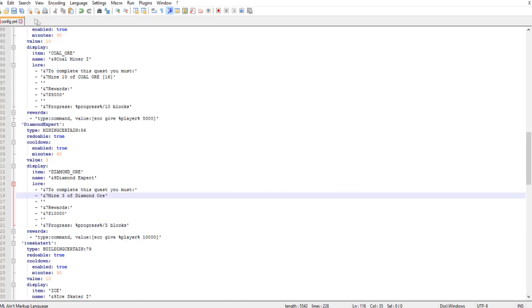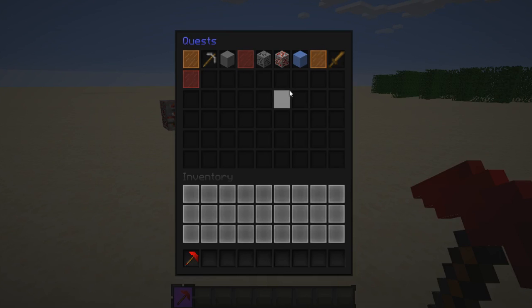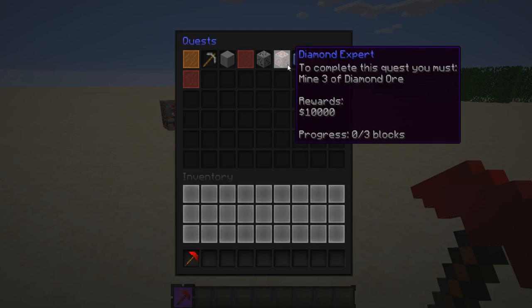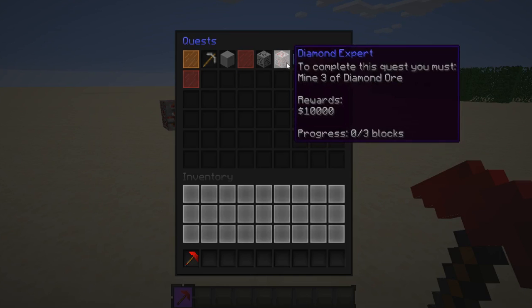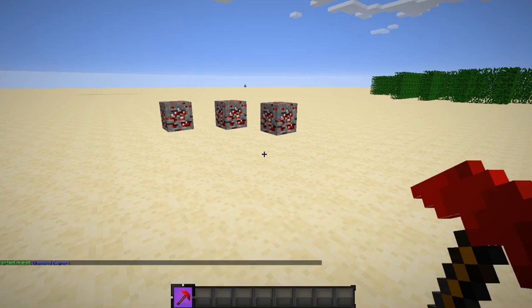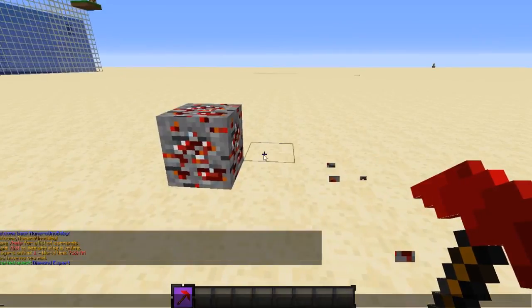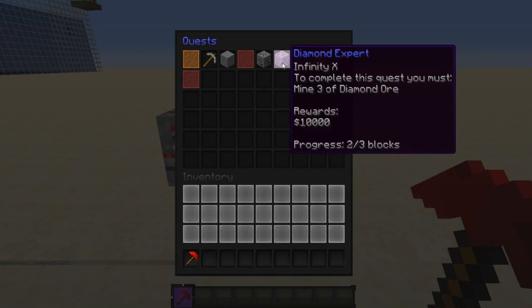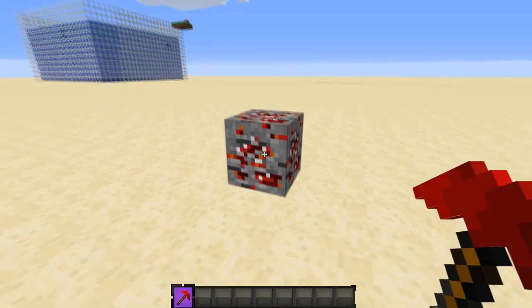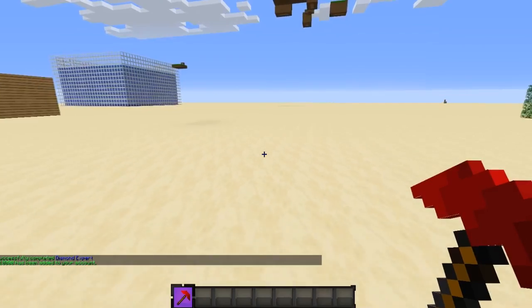Save the config and restart the server. After restarting, type /qu — you'll see the diamond ore block in the GUI. With the texture pack it may appear as a red block, but it is diamond ore. The quest is called 'Diamond Expert' and says you must mine three diamond ore to receive ten thousand dollars. Take the quest, mine two blocks, open the GUI — the enchant effect is active and it shows two out of three blocks mined. Mine the last one and quest completed — ten thousand dollars received!